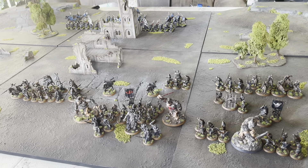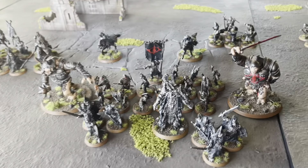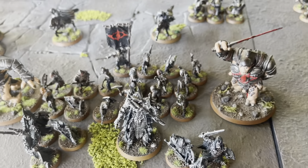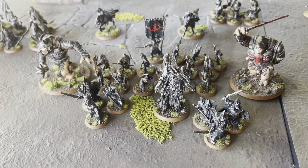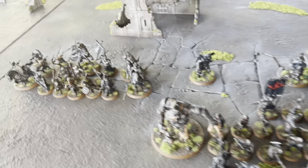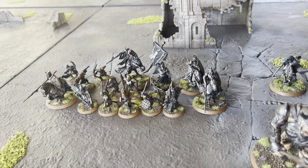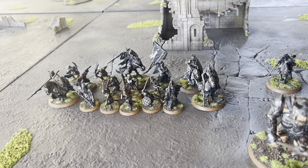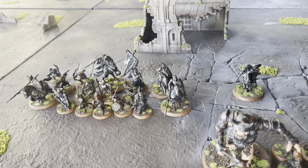In Warband 1 we've got Sauron leading 13 orcs, one with a banner, 2 Mordor Trolls, 6 Black Numenoreans, and 3 Trackers. Then there's the Witch King. He's got 6 orcs, 3 Trackers, 3 Morgul Knights, and 3 Black Numenoreans, one of which has a banner.